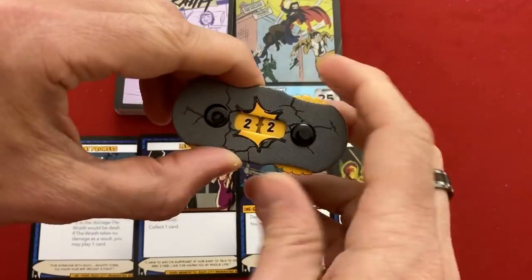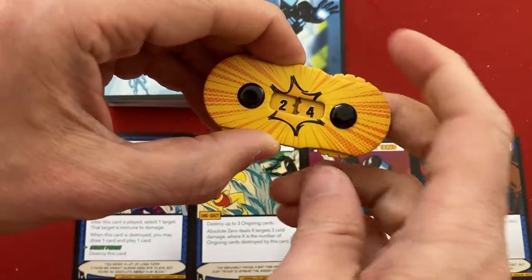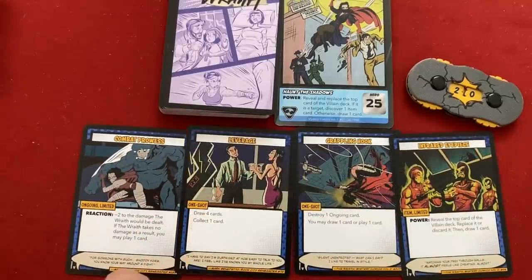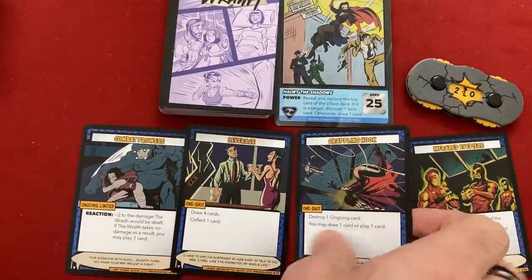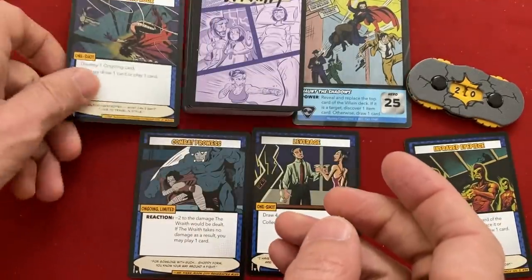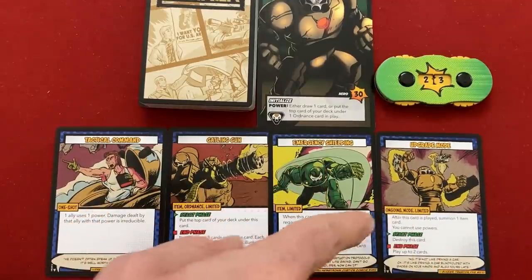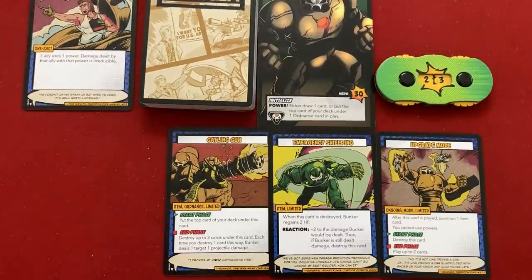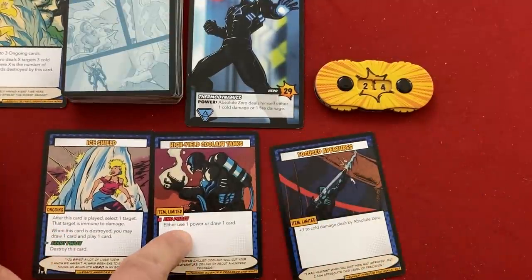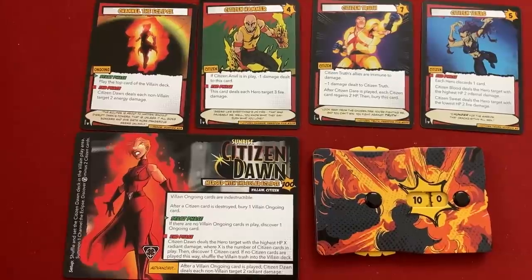Wraith is down to 20 - one fifth of her life in two seconds. Bunker's down to 23, Absolute Zero who likes to hurt himself to do anything is down to 24. We each discard a card. Wraith has a defense card, card draw, and Grappling Hook which destroys an ongoing card - normally amazing, but since Citizen Dawn's ongoing cards can't be destroyed it's going away. Bunker's ditching the command card. Absolute Zero's losing the destroy ongoing card for the same reason - the cards that increase his cold damage are great, but he doesn't have a way to deal damage yet.